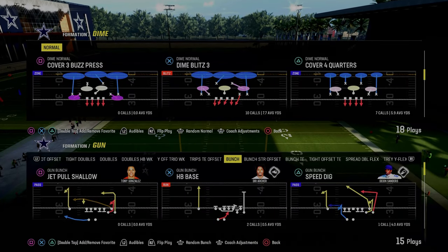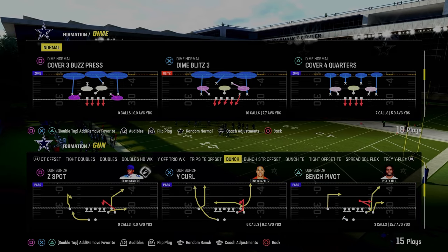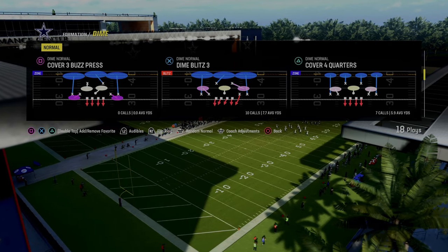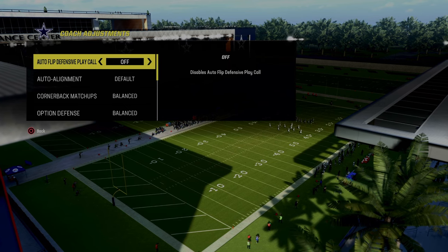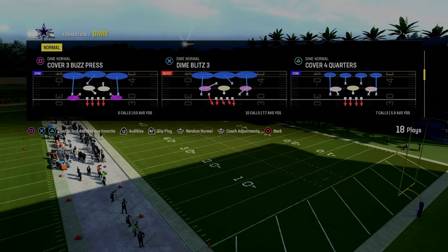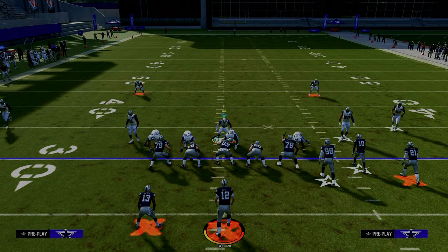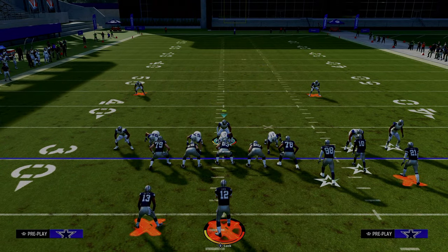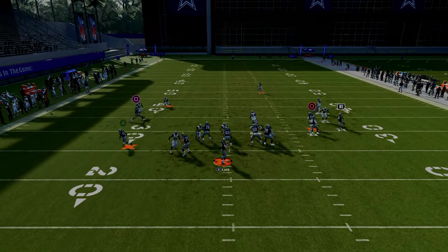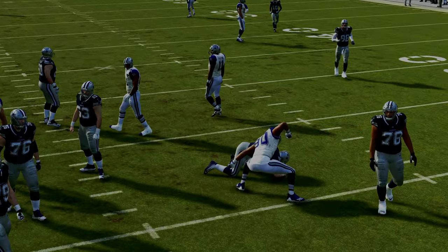The next blitz we're going to show you is out of the Dime Normal defense — Dime Blitz 3. Really nice pressure. You could pair this with other plays in this formation such as cover three cloud. Turn auto flip defensive play call off, make sure auto alignment is on default, and flip the Dime Blitz 3. Then all we're going to do is pinch our defense. Standing just to the side of center, you're going to get this nice disengaged B-gap pressure that gets up on your opponent quick and can get you some easy sacks.